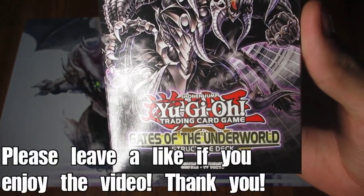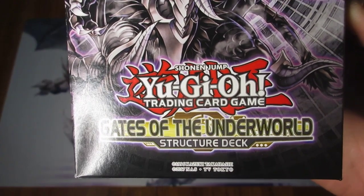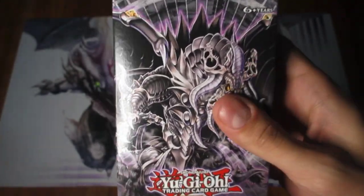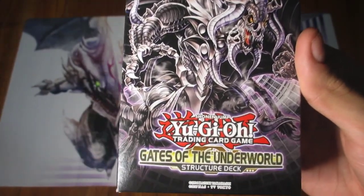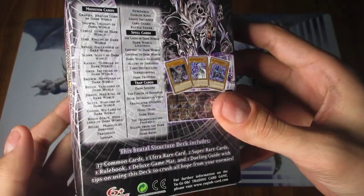Welcome everyone to another Structured Egg unboxing video. This time we are going to look at Gates of the Underworld. This one has to do with basically the Dark World cards, which a lot of you may already be familiar with. I was unfortunately not able to find it in first edition form, but I did manage to get at least a regular version of it.